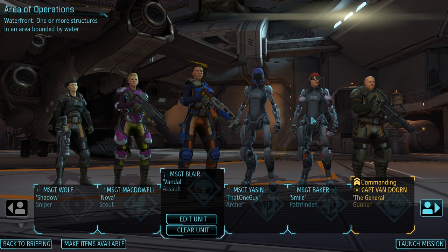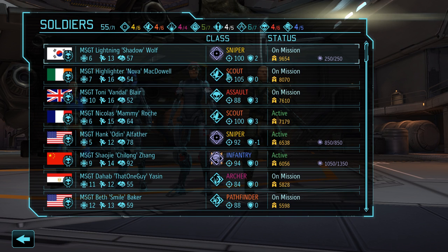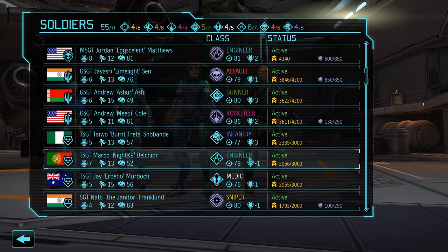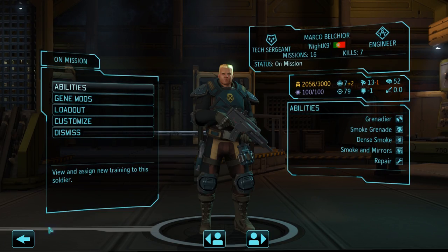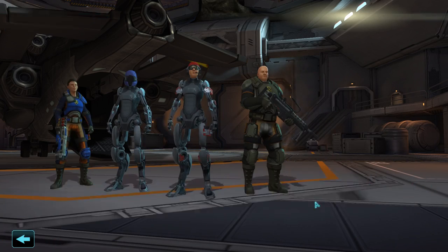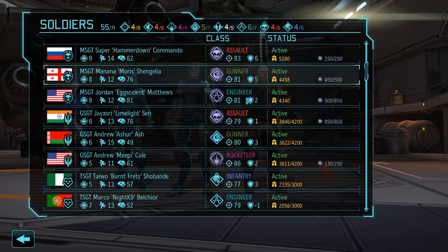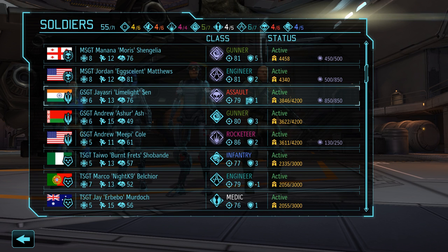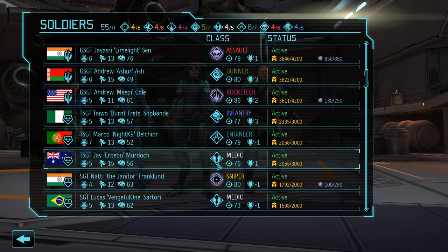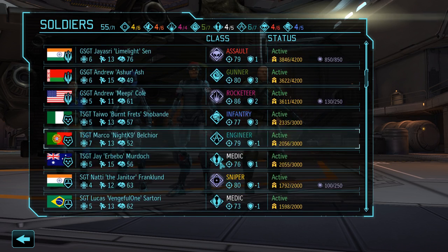Scout, sniper, assault, infantry role, explosives, gunner — now we need support. Do we go Rocketeer or Engie? We're looking at Chopping Sugar — not a sapper. We don't have repair without an engineer, or we can take a support medic with extra medkits. Assume that'll be okay, and go Rocketeer instead — could be a bad decision, but I think it's a good one.